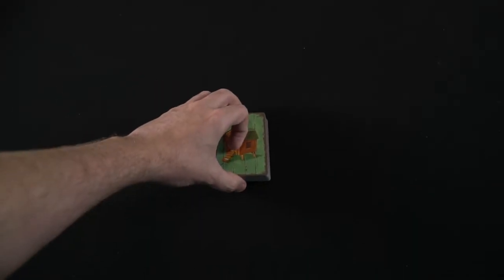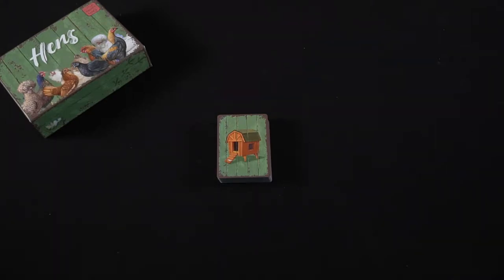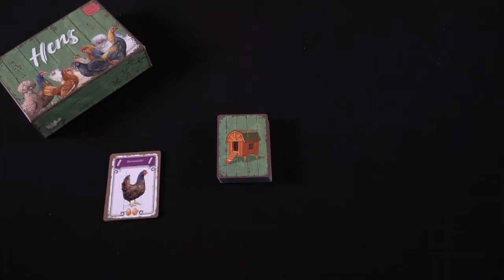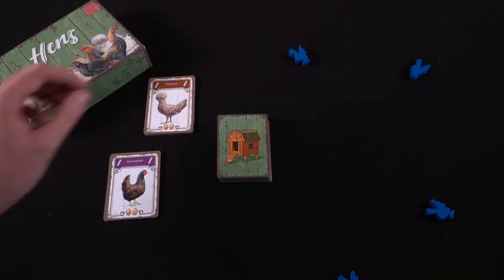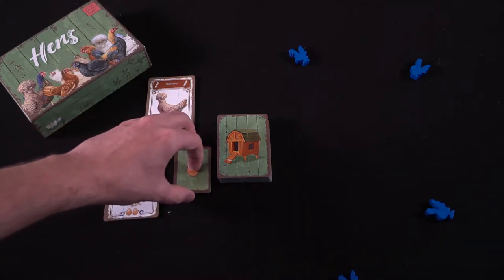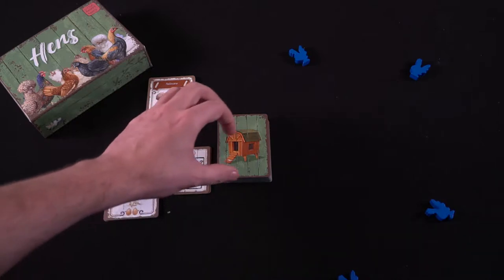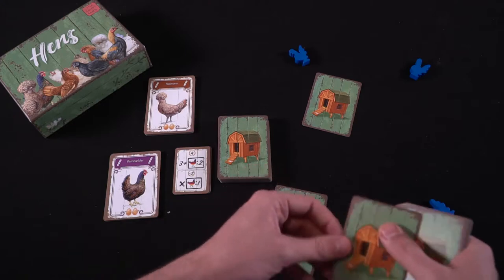Setting up Hens is quite simple. You take a deck of cards and based on the number of players, set aside 2 decks for a 2-player game, 1 deck for a 3-player game, and use all the cards for a 4-player game. Shuffle the cards and deal out 4 cards to each player. After dealing, give every player a rooster token. Additionally, shuffle the objective cards and deal one out, removing the rest for the game.